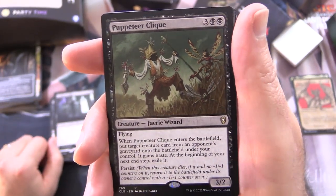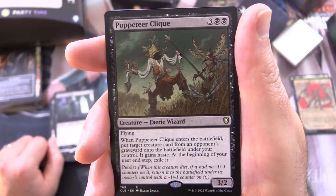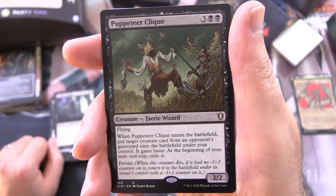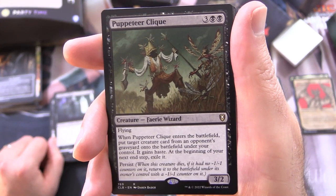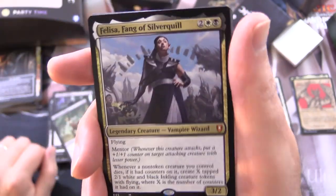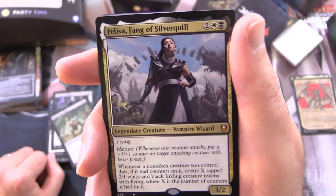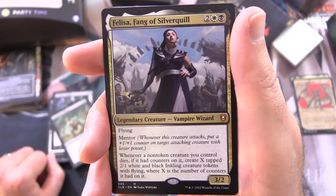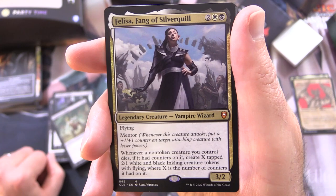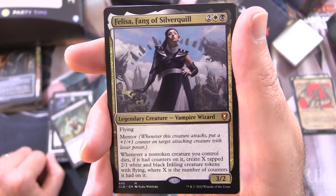Puppeteer Clique is a Creature Faerie Wizard, 3/2 for 5 with Flying. When it enters the battlefield, put target creature card from an opponent's graveyard onto the battlefield under your control — it gains haste. At the beginning of your next end step, exile it. It also has Persist: when this creature dies, if it had no -1/-1 counters on it, return it to the battlefield under its owner's control with a -1/-1 counter on it. Felicia, Fang of Silverquill is from Strixhaven — Legendary Creature Vampire Wizard, 3/2 for 4 with Flying and Mentor. Whenever this creature attacks, put a +1/+1 counter on target attacking creature with lesser power. Whenever a non-token creature you control dies, if it had counters on it, create X tapped 2/1 white and black Inkling creature tokens with Flying, where X is the number of counters it had.